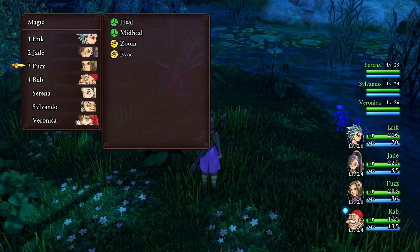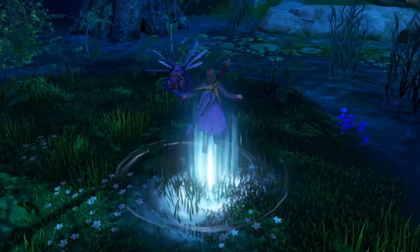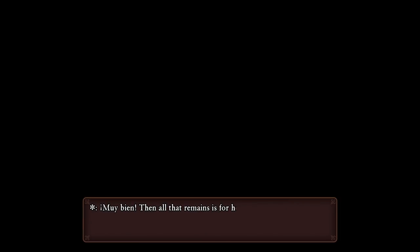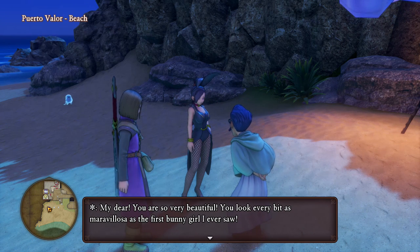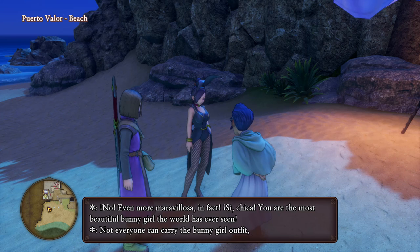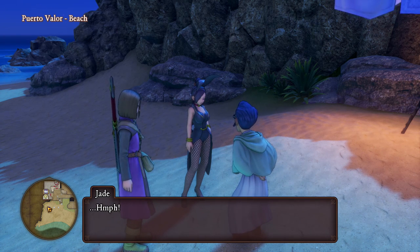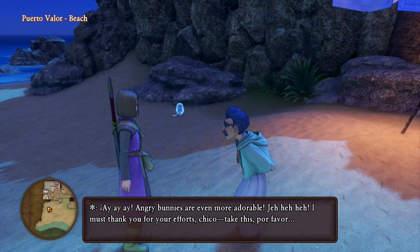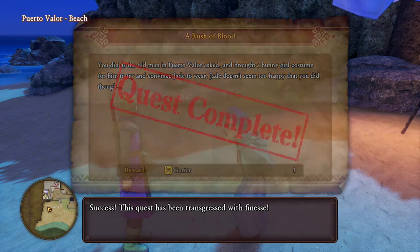With everything done, we can basically just head back. Zoom all the way back to Puerto Valor, go straight back to the city, and find the quest giver once more. Once you've gone ahead and got all of the items, speak to the quest giver — it's the old man who wants to see the bunny costume. He seems happy enough, and there we have it: the quest has now been completed and our reward is a garter.